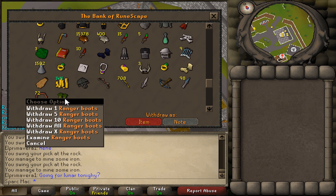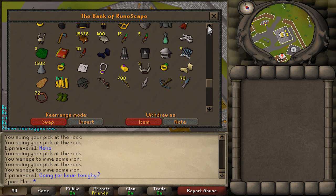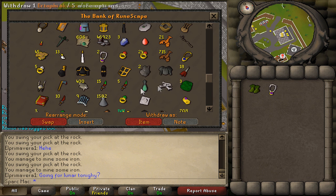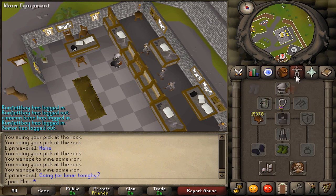And the good stuff — about 15,000 red chinchompas which will polish off my 99 range. I actually did buy a little bit more. 14 mil cash, black mask, dark bow, ranger boots, and some other stuff. That's about it for the bank video, guys. It's got to be at least 40 mil. I hope you enjoyed that segment.